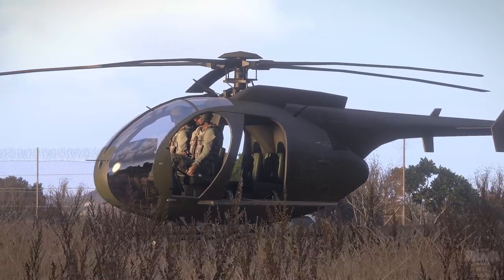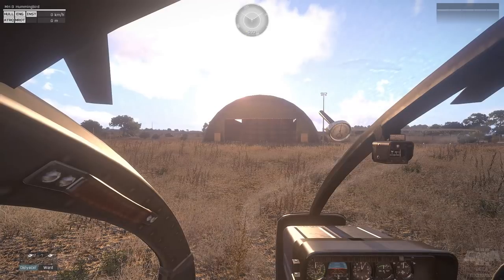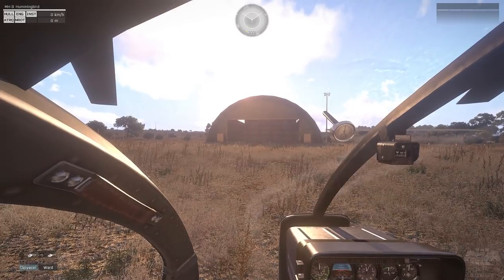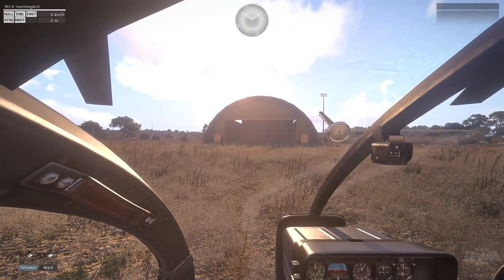Once you're in your helo, there are a few aspects of the interface you should familiarize yourself with. In the upper left you have a panel that will show altitude in meters, speed in kilometers per hour, fuel remaining, as well as the damage states of different aircraft components.